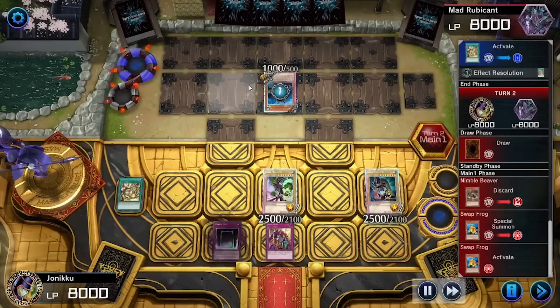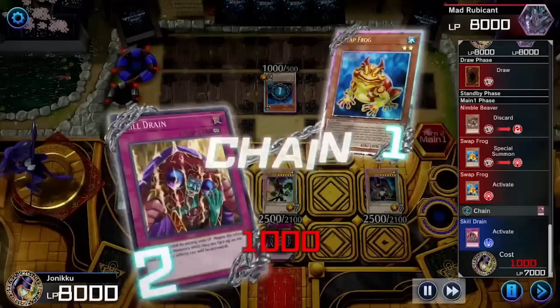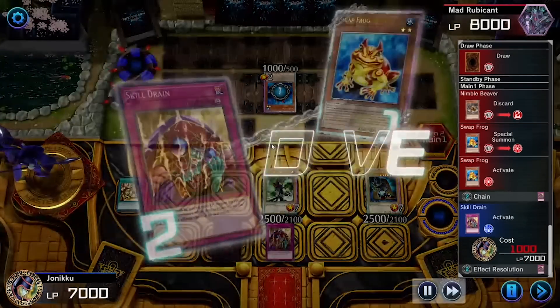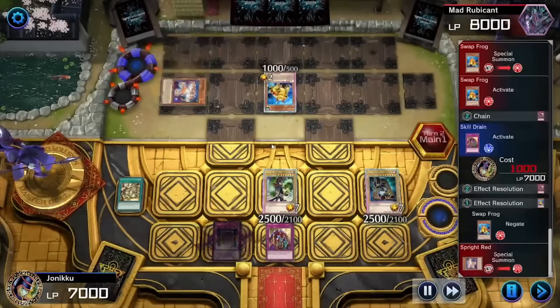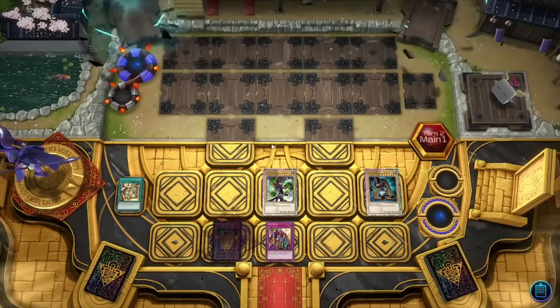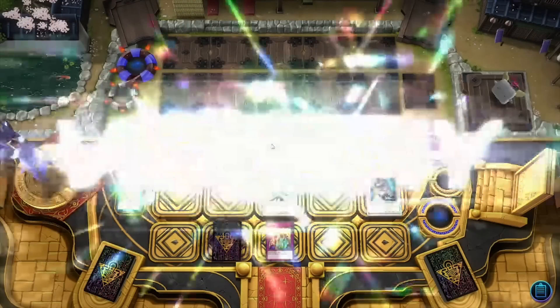Obviously they're using Sprite because you see a lot of these monsters in Sprite decks. So I use Skill Drain, which a lot of people are complaining about, which I find very funny. Like I love those salty tears if you're complaining about Skill Drain and Summon Limit.